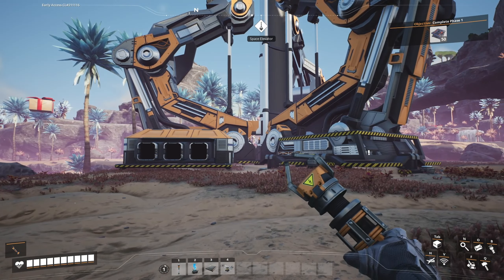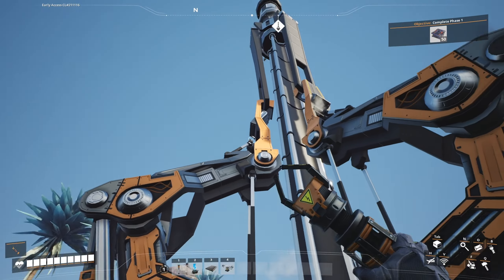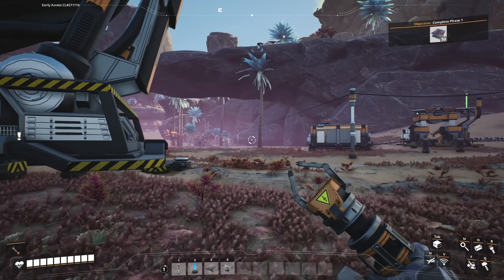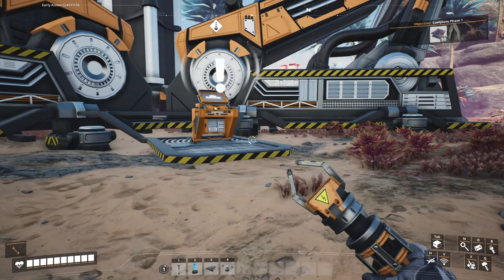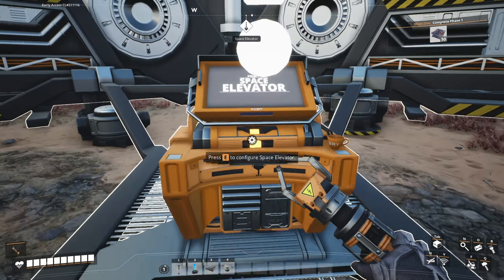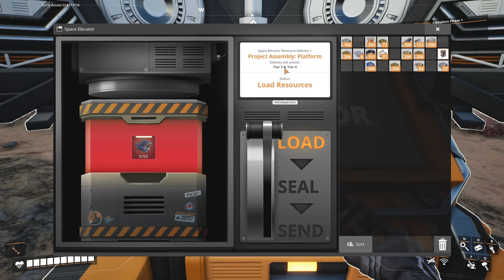This will be used to unlock further tiers. What you want to give it is going to go in there. I haven't even done anything for tier one or tier two, but we're about to see what we're going to need to unlock tiers three and four. This is going to unlock tiers three and four. What is it that I need? I need smart plating — I can't even make smart plating yet. So when I have 50 smart plating, I can just load that up, pull it, and it'll send, and then I will get tier three and tier four.